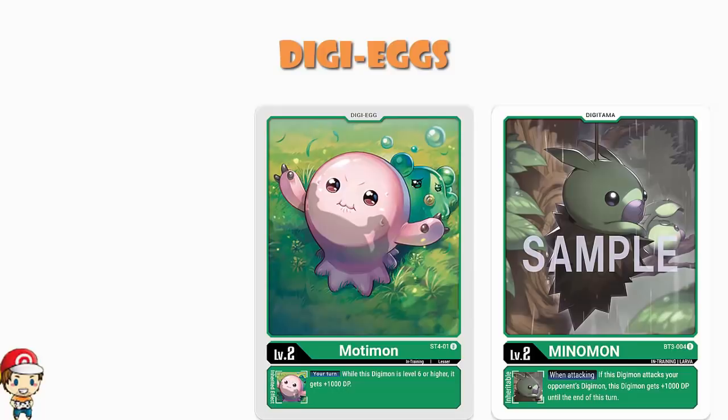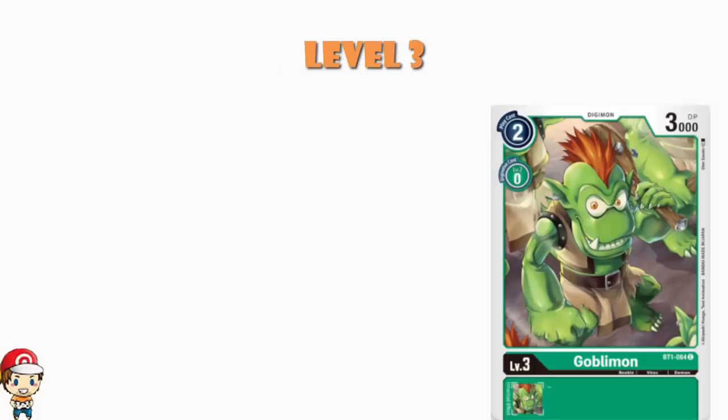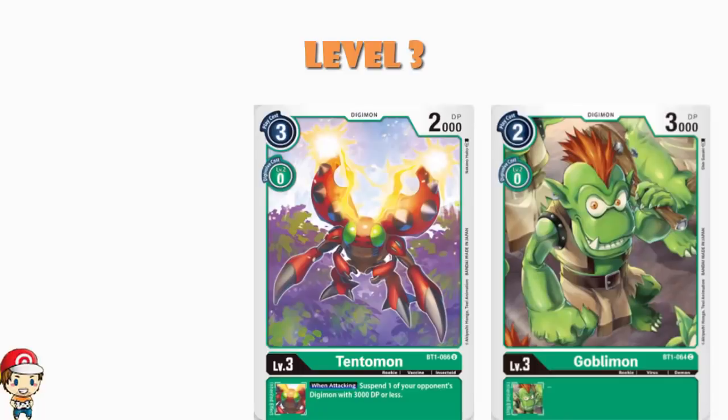There are a couple copies of Goblimmon because there's a two cost to play normally, zero cost to Digivolve — sees a bunch of play. And we've got three copies of Tentamon here. Three cost to play normally, zero cost to Digivolve. But when you attack, you get to suspend a Digimon with 3,000 power or less. So it's kind of cheap-ish, but it's got that nice inheritable skill.